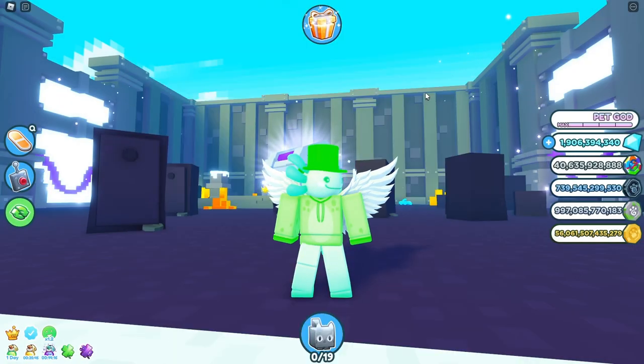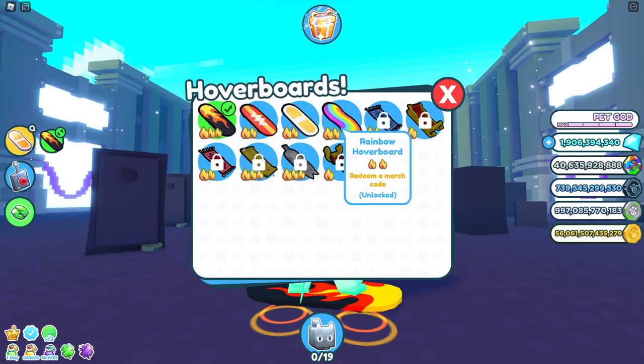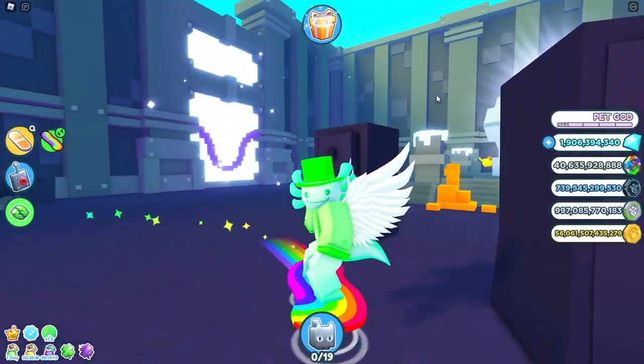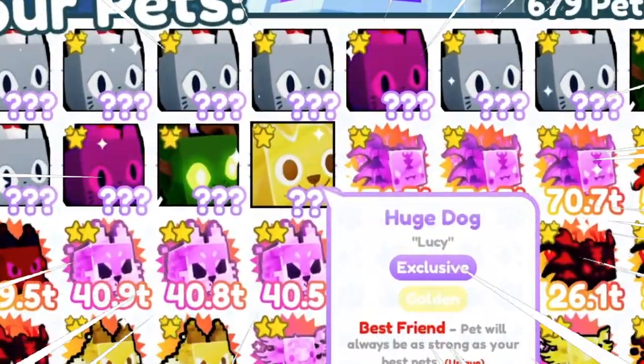Around three weeks ago, I ordered a huge dog as a plushie, and it finally came today. I've already redeemed the code, so as you can see, I've actually got the rainbow holoboard, which you get for redeeming one of the merch codes. And you would expect me to just get a normal huge dog, but I've got something way better. Let's go ahead and open up my inventory — I've got a golden huge dog.